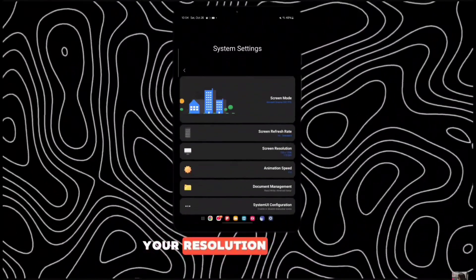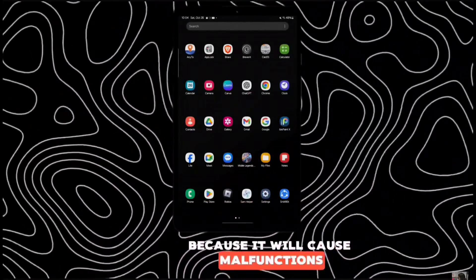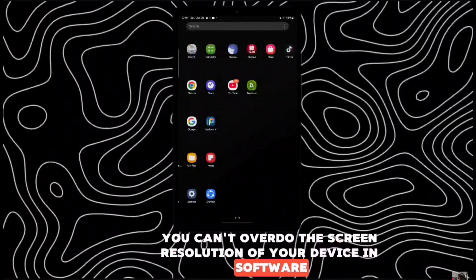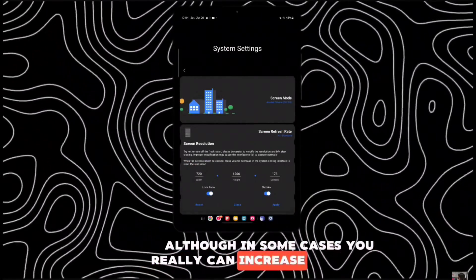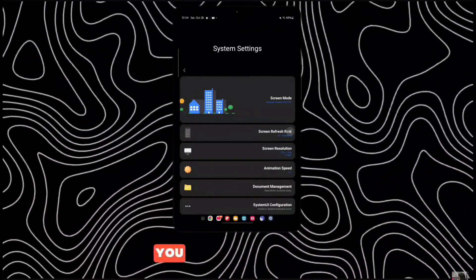Make sure not to set your resolution greater than the original resolution, because it will cause malfunctions. You can't overdo the screen resolution of your device in software, but you can lower it. Although in some cases you really can increase resolution, keep in mind that your device will suffer.